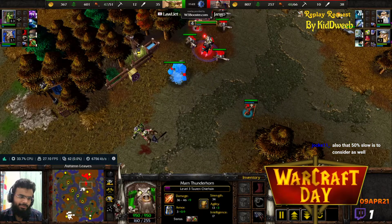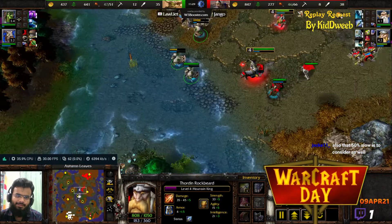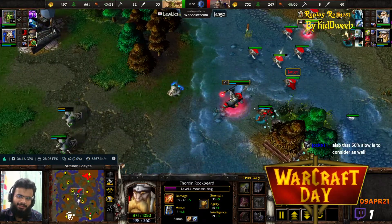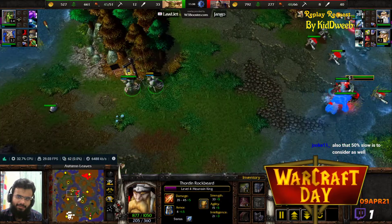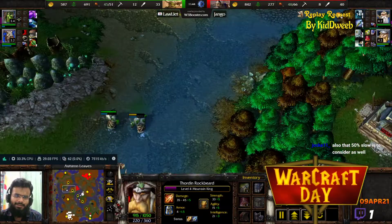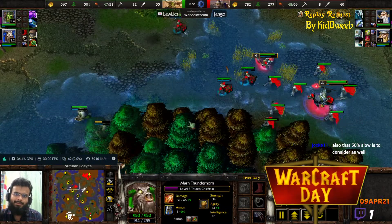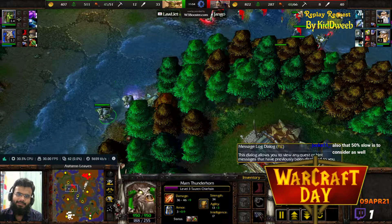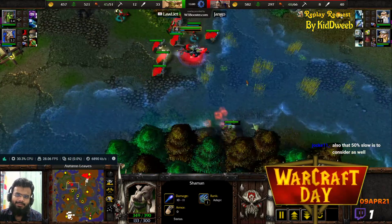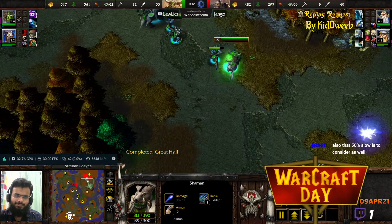Jockey mentions the 50% slow is also worth considering — absolutely! That 50% slow comes into play but it's not a stun; it just slows down the attack rate. Purge is being used by those Shamans on that hero, staggering it behind a bit. I strongly feel that Purge is underutilized by Orc players — it has the same effect as the Lightning Orb but it's manual, so you can manually target the units you want affected. The second Shaman gets taken out, and the third one may get taken out as Jango has it in his sights.